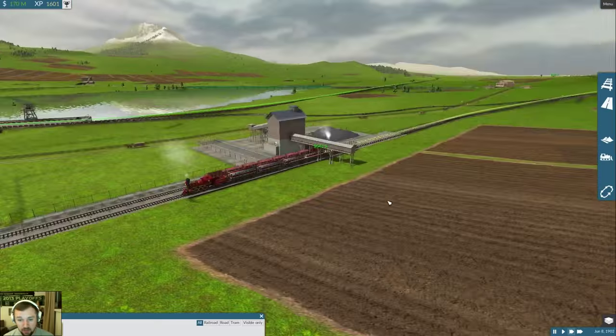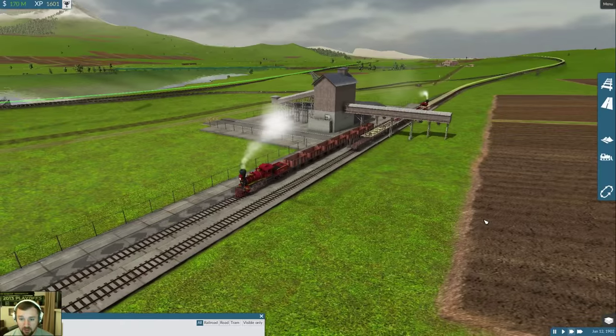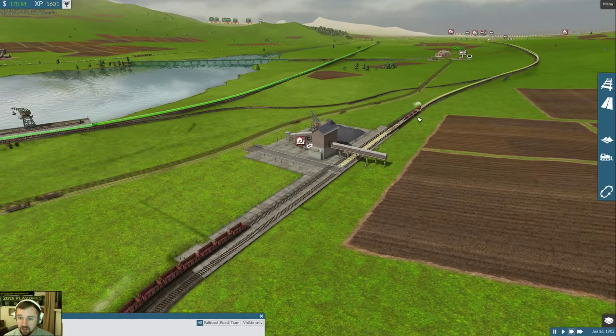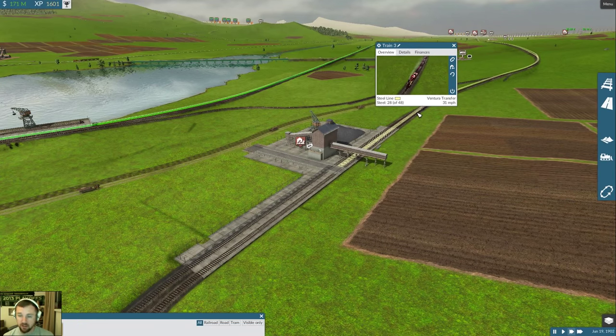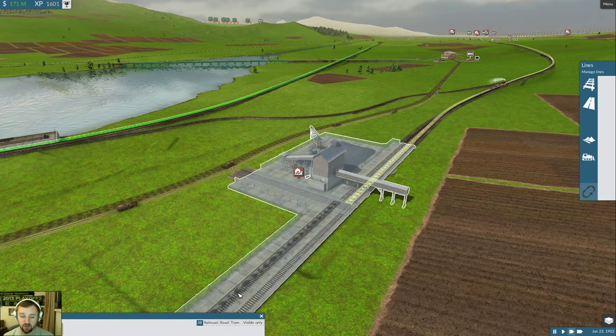Steel has really picked up again. Look at this - this is what I was waiting for. Two trains at once: we got the pig iron unloading and we got the steel taking off. The steel trains are still doing good, but when I upgraded to that 48-car consist, they killed me.